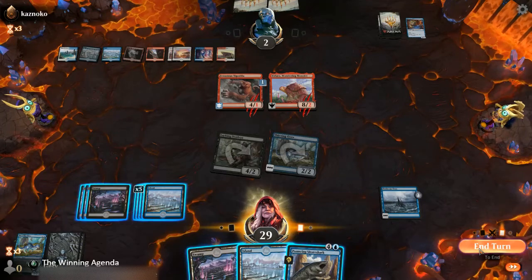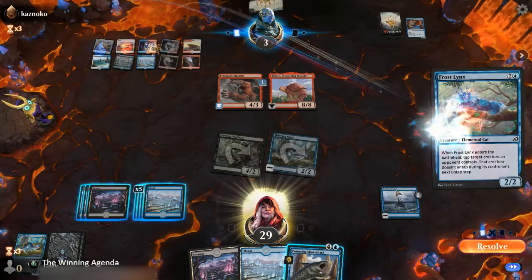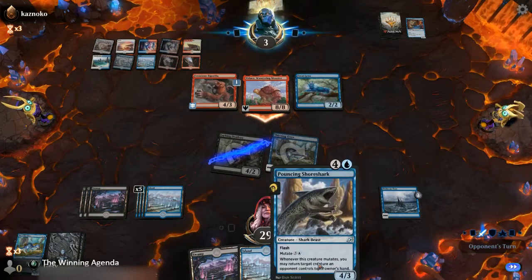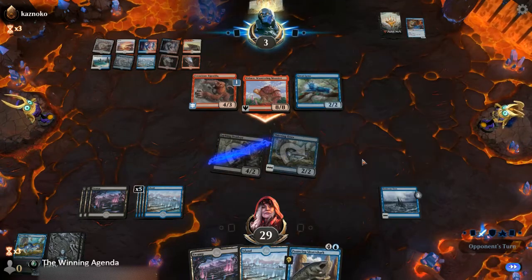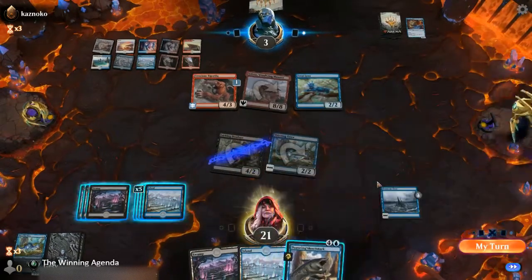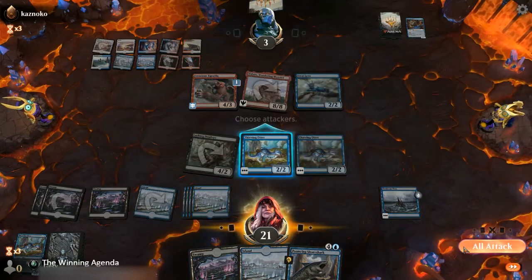That should be enough to do it, if we can mutate onto the Otter. That's tapping something down — that's unfortunate. So do we hold off on the Shoreshark here? Yeah, I think we do. Wait till the Deadeye awakens. Thieving Otter number three! So we should be able to get there next turn, I'd hope, depending on what they've got.